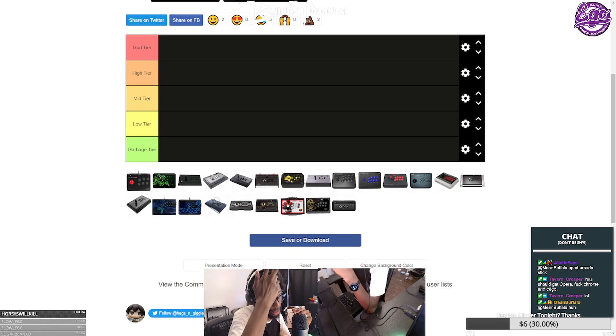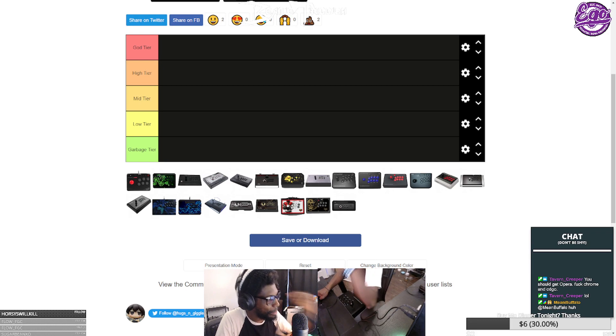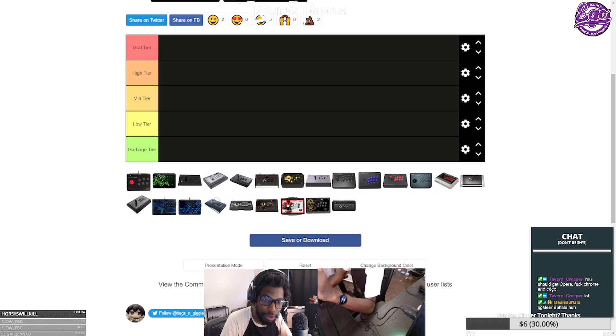There's some heavy hitters on here — sticks I own, sticks I've played on, and only two I've never touched but can still tier comfortably based on what I've heard and seen. The tiers are: God, High, Mid, Low, and Garbage. Garbage means don't buy it unless someone gives it to you for free or you're a heavy modder. The main criteria are price to performance, compatibility, portability, and quality of the build.